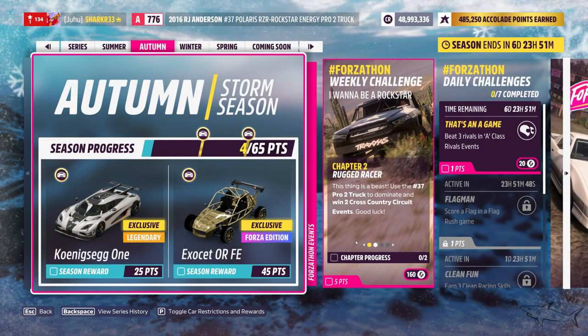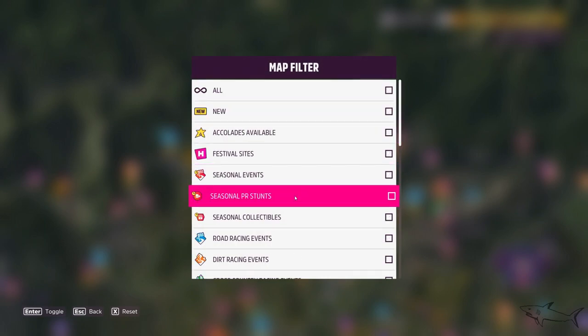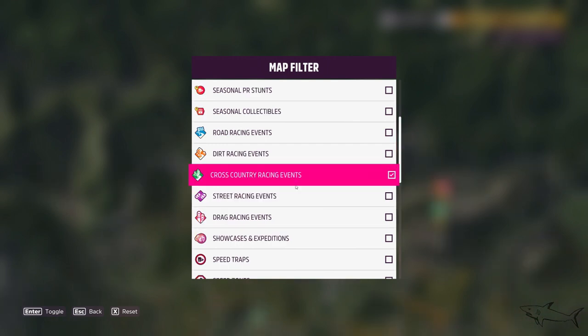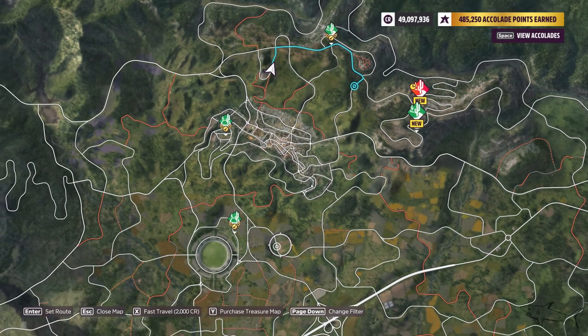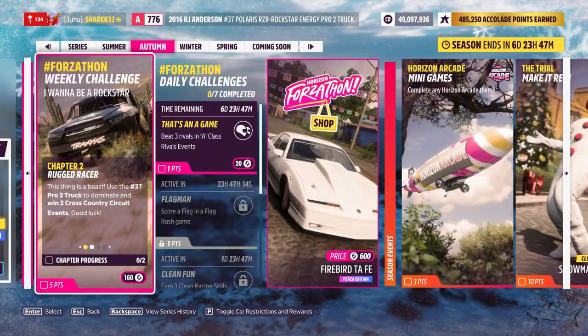I just owned the first thing — this thing is a beast. Use it to dominate and win two cross country circuit events. Go to change filter, select the cross country racing events, go on the map, and you will be able to see urban cross country circuit. Use this car and win two of those. That's how you do the next weekly challenge.